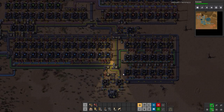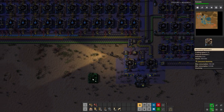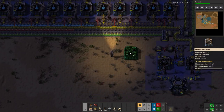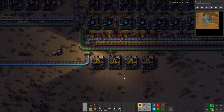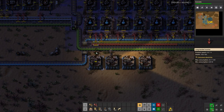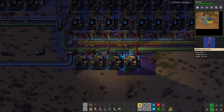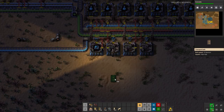First on the agenda for real production: let's set up some modules. We'll use this area where we already have green and red circuits and borrow from that. We'll do four assemblers — two for speed one modules and two for productivity one modules. We'll use a blue inserter on either side for the green circuits and the red circuits.